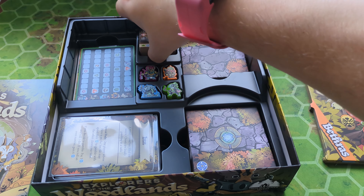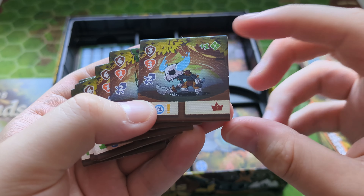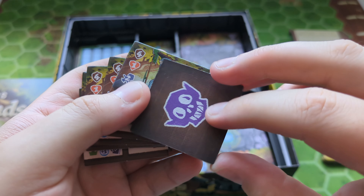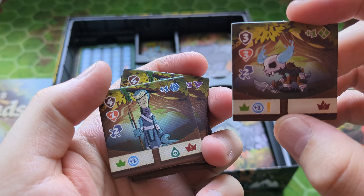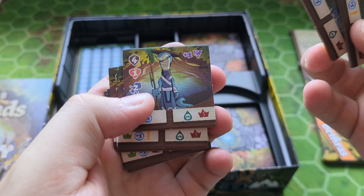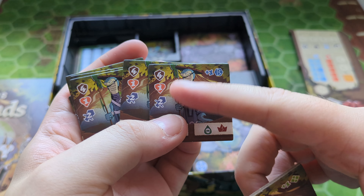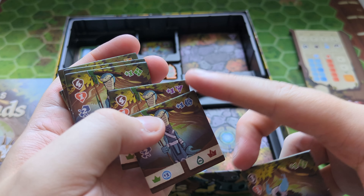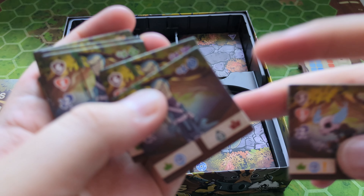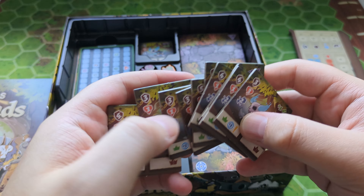Finally up here we have a bunch of square tiles — these look like minor monsters. You can see they've got the monster face thing, slightly different ones to what we saw on the boss cards. They do different things and have different symbols. Got a bunch of these and they'll come in use during the game.